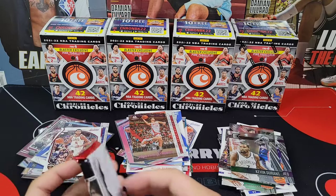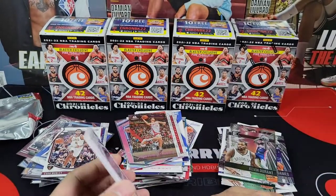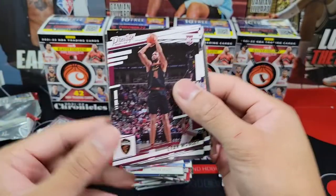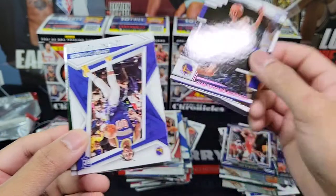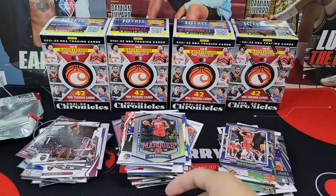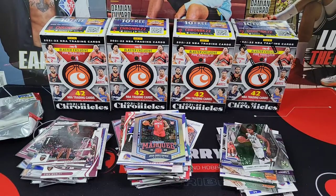Oh, I think it's a thick one — wait, so we pulled an auto already? Oh, maybe not — I got hyped there. Jose Alvarado, Trendon Watford, Evan Mobley, and Juan Toscano pink, Jonathan Kuminga. Another Marquee Josh Christopher, and Giannis Antetokounmpo for — I forgot the name of the set — Phoenix. Yeah, it's a little bit bold, that's why I thought it was thicker.